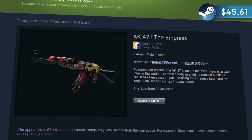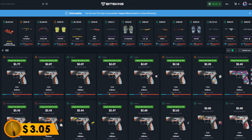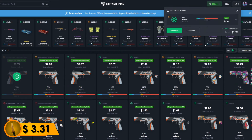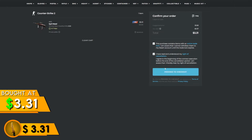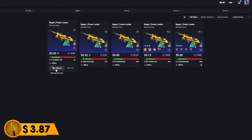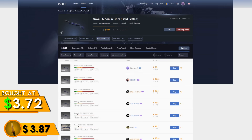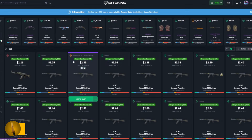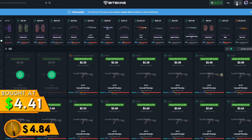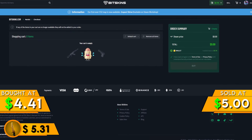To help you guys out, I'll be giving away a field-tested AK Empress in this video. All you have to do is like, subscribe, and comment down below which knife I should aim to get. After this, I was able to buy and sell this P250 Asimov for a quick $0.26 profit, which was just enough to buy this AUG Sigmead for $3.31. After Buff fees, that gives us $3.65. I also flipped this Negev Power Loader on CS Float for a $0.22 profit, then found a great deal on a Nova on BitSkins, bought for $3.72 and sold for around $4.84. Lastly, I bought two AK Emerald Pinstripes for $4.41 and sold both for $5, putting our Steam balance at $5.31.